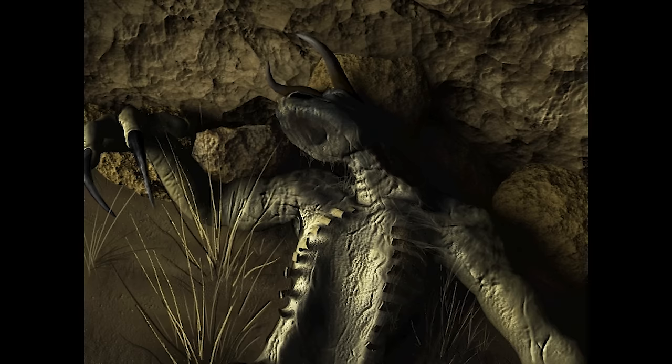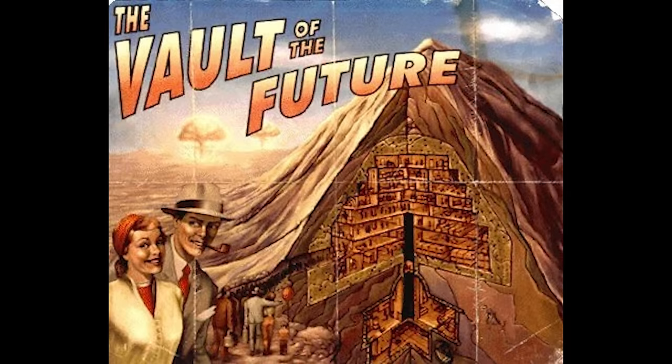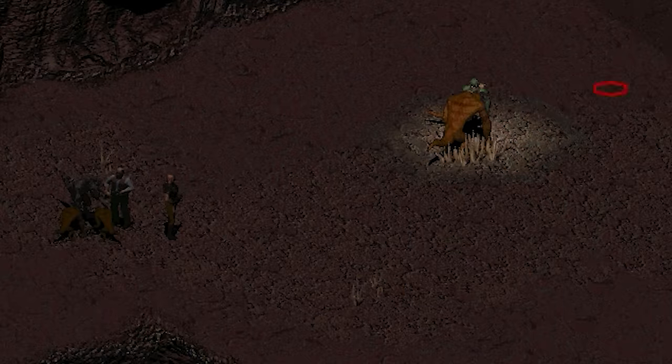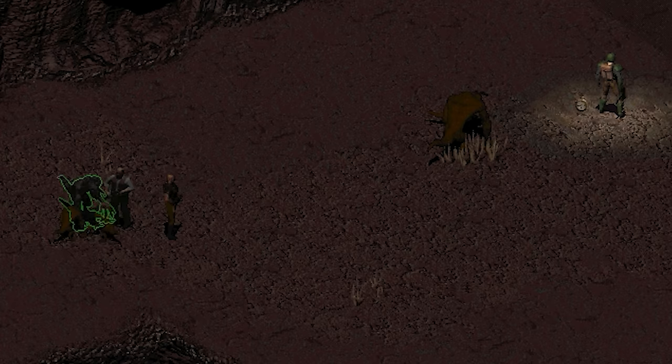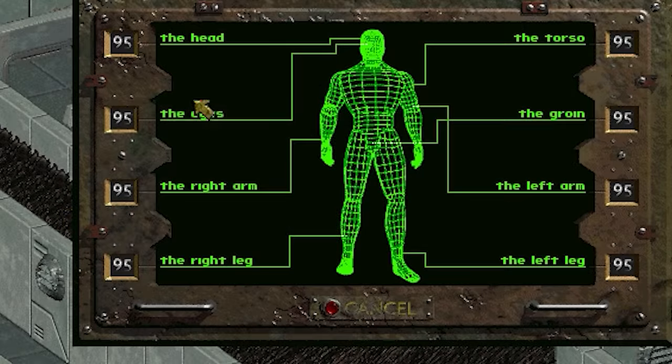There are two endings for Vault 13: one where the deathclaws thrive and another where they're destroyed. By eliminating the deathclaws of Vault 13 you banished yet another species to the realms of extinction - proving once again that genocide is a viable solution to any problem. With your aid, the deathclaws of Vault 13 became a thriving community, and when the vault could no longer hold their numbers, a peaceful campaign of expansion was launched. However, the positive ending is actually unattainable in the vanilla game due to a scripting error.